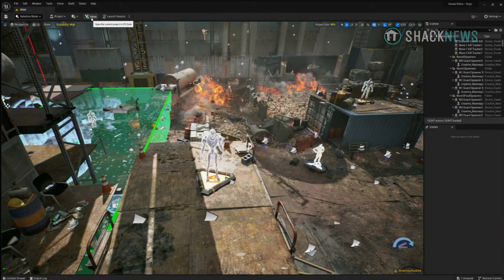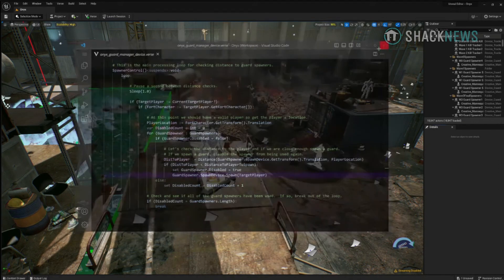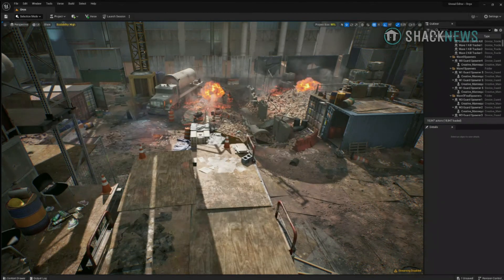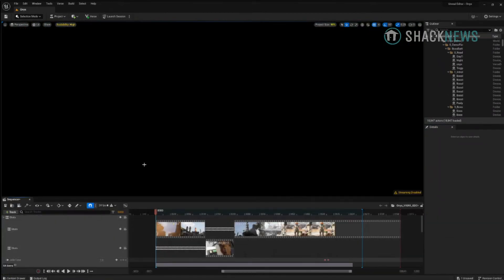To do this, we used our new programming language called Verse. In this short section of code, every second we grab the position of the player, and for each spawn location we calculate the distance to the player. If it's within a certain threshold, we tell that guard to spawn into the level. Now we have gameplay that's more reactive to the player's actions. This is just a short example of using Verse, but for a deeper dive, check out the Verse Tech Talk later today.